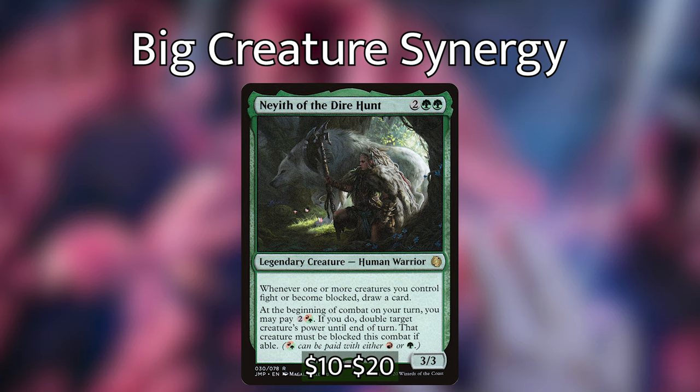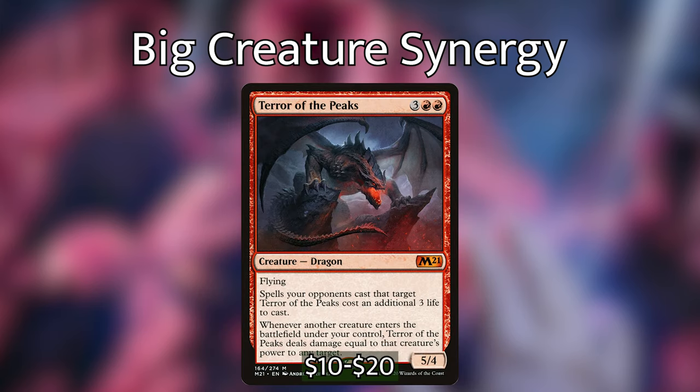Say we play Galta on our first main phase — it comes out as a 12/12, but we pay Nath's cost to double its power to a 24/12. If we wait with Elena, we can tap her on our second main phase for 24 mana because she tracks the creature that entered the battlefield. We also have Terror of the Peaks — three red red for a 5/4 dragon with flying. Spells opponents cast that target Terror of the Peaks cost an additional three life, and whenever another creature enters the battlefield under your control, Terror of the Peaks deals damage equal to that creature's power to any target.